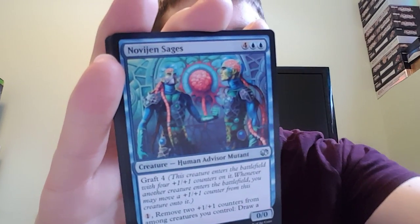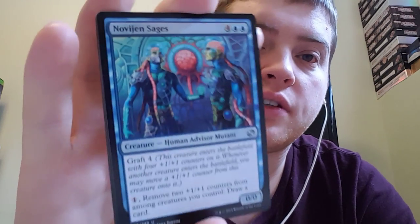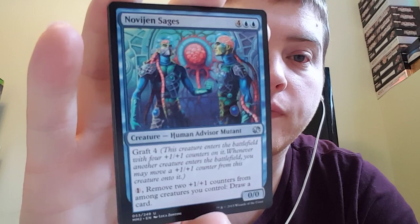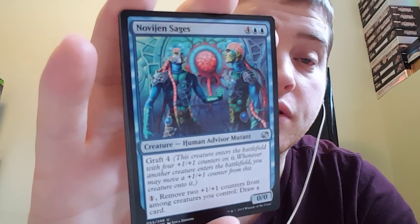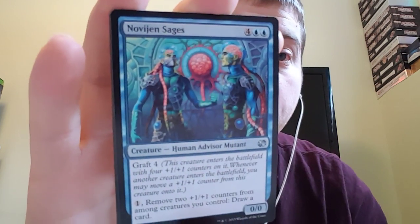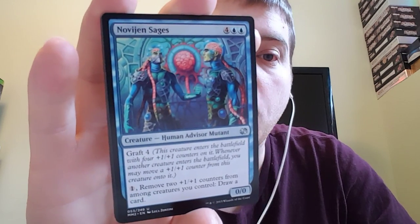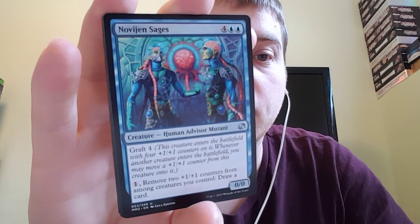First uncommon — Novijen Sages, Human Advisor Mutant. It's a zero, zero for four and two blue. It has graft four. And for one, you can remove two plus one, plus one counters from this card or from creatures you control to draw a card. Weird.